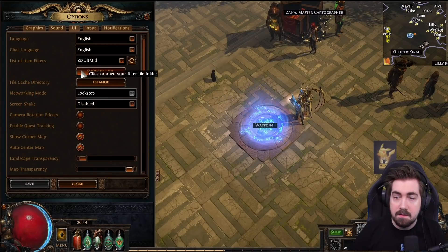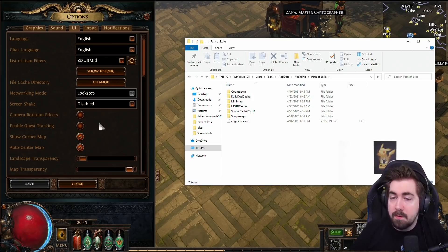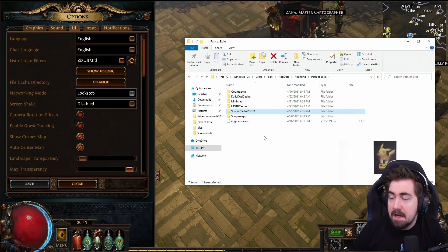If you click on Options and go to User Interface, you can see where the file cache directory is. I've opened the folder and there is a shader cache for D3D11 — if you're using Vulkan it'll be called something like shader cache Vulkan. You can just delete both of those and they'll repopulate. For some people that's helped a large amount and it stops the big loading problems.